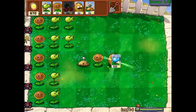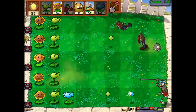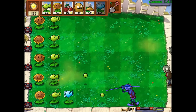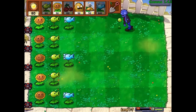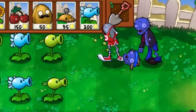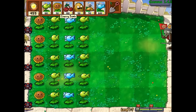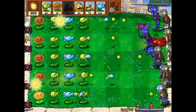Snow peas are now 200 sun — jeez, talk about expensive. Let's see what you're gonna do against that pole vaulter. It recharges very fast, which is good. Look at that — it freezes zombies, so a random shot can freeze a zombie too. That's a good stun ability. Come on, kill that pole vaulter — he was getting close, not the biggest fan of that. Here comes the final flag — a conehead flag zombie as well. I say no way Jose!